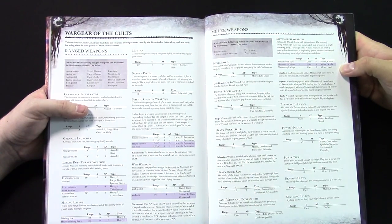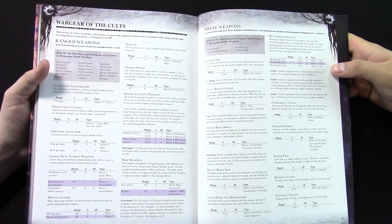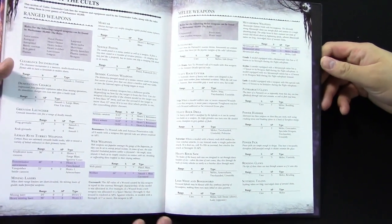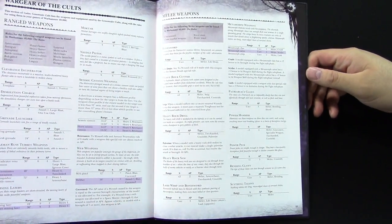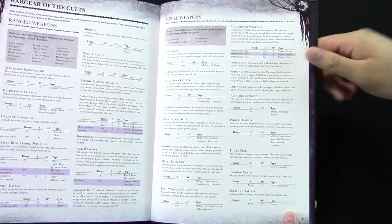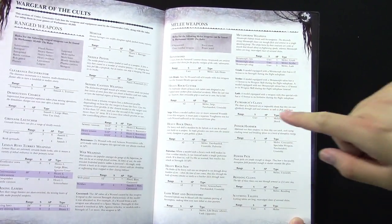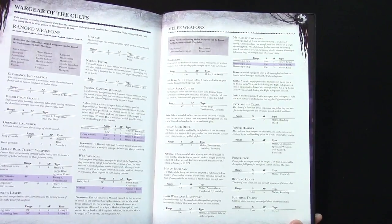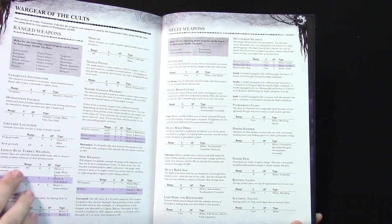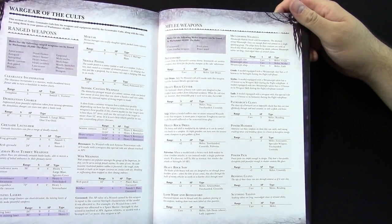The heavy cannon you mount on vehicles is more of the same but with more shots. I like their melee weapons the most — they have the coolest stuff for melee. Heavy Rod Cutter: twice your strength, AP2. For strength four guys you're looking at a strength eight melee weapon. It is unwieldy, but it's basically a power weapon — melee, two-handed, unwieldy. And Snip: when a model suffers one or more unsaved wounds from this weapon, you must pass a separate toughness test for each wound suffered or be removed from play.